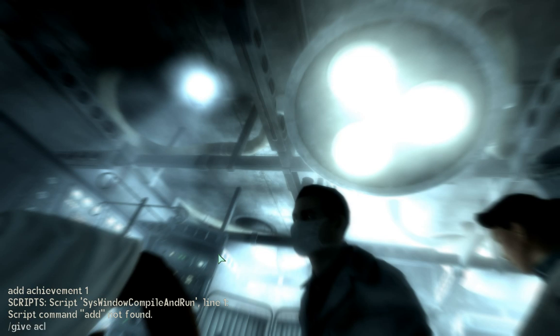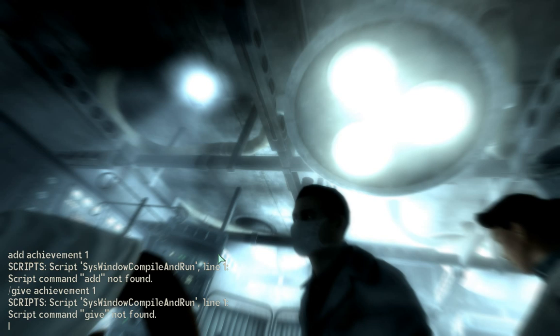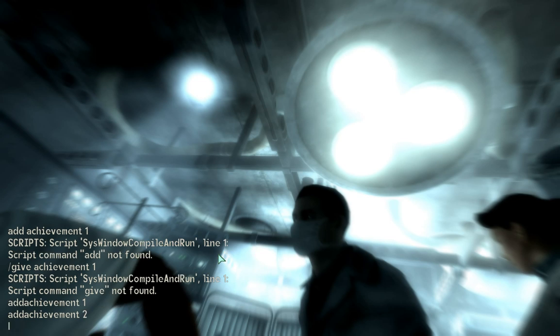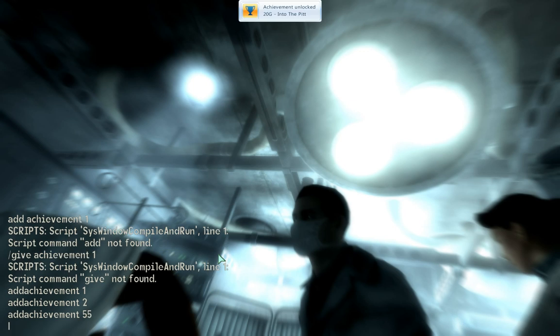You're going to type in give achievement — I spelled that wrong. This is not going so well. One. Okay that didn't work either. I was pretty sure it's add achievement. Achievement 1 — there you go. I believe that is what you do, and that should give you the first achievement. You've got achievement 2, add achievement, all the way up to 50. There's like 50 or 49 achievements. I'm going to do a test here, because apparently the latest achievements have come out for the new DLC.